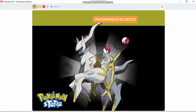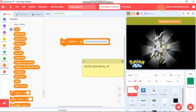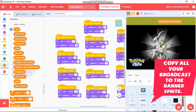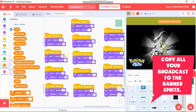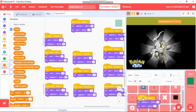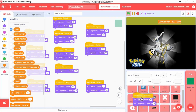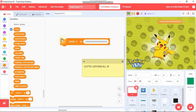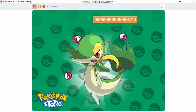Now you can see all our backgrounds are working. You might notice that this banner does not change, so copy all of these blocks to your banner sprite — just drag this and copy. Click the green flag, set our cache, and now you can see our banner changes with the background.